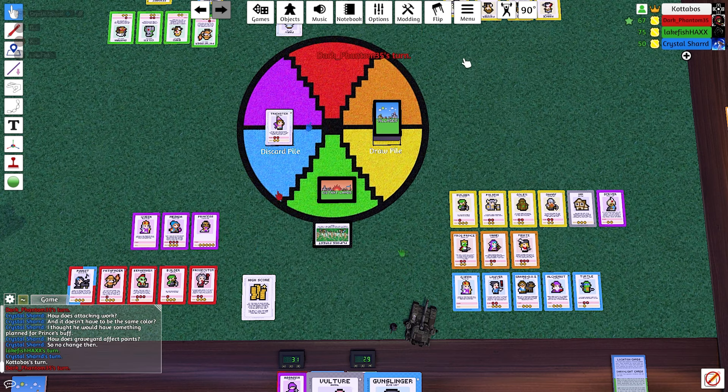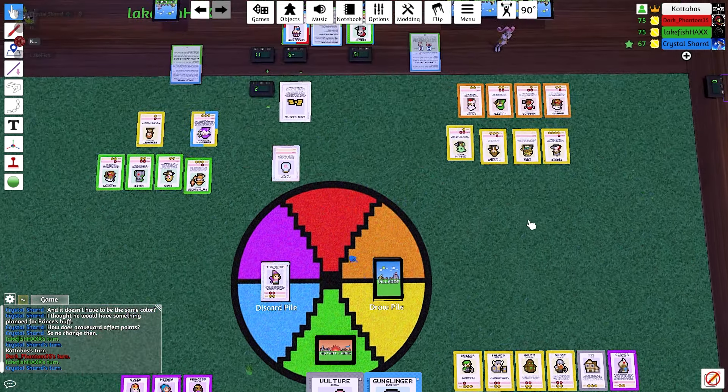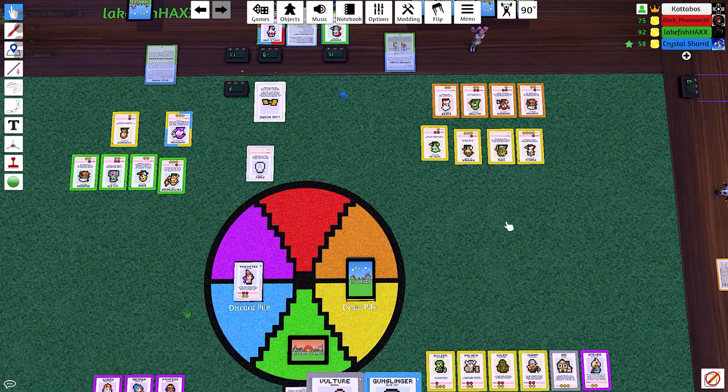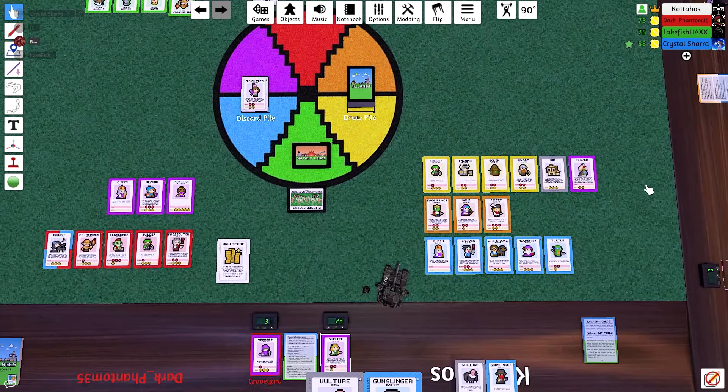I'll get rid of you — boom! Oh wait, nope — it goes to Crystal now because we're going backwards this round. Crystal, your go. It's a weird one — indeed. A yellow village though.